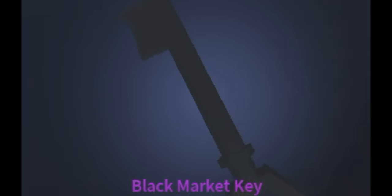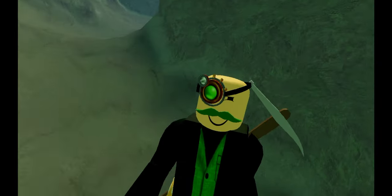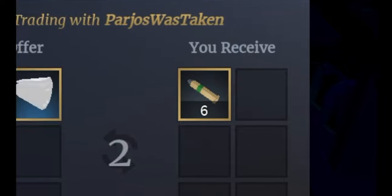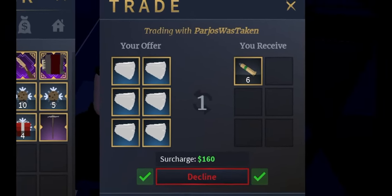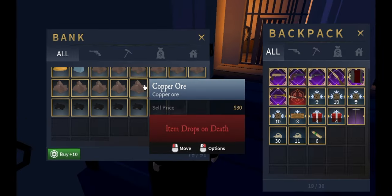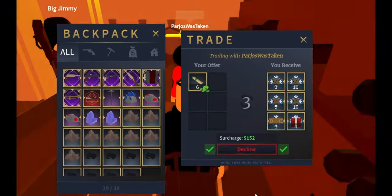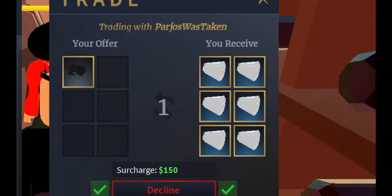Sit your main account and a friend down at a table in the black market. If you don't have a black market key, you can buy one at the auction house on Howling Peak. Make sure you trust the other player — you don't want a random guy running off with your stuff. Give the other player a filler item to trade for your items that you want to put in the mailbox. After you give your friend the items that you want to store, go to the bank, fill your inventory full of filler items, and sit back down. Trade your friend all the items, then put one of the filler items into the trading menu.